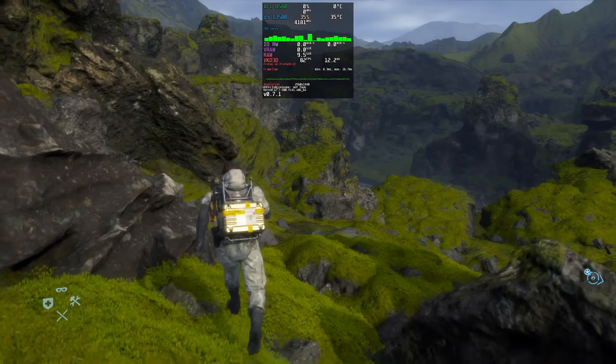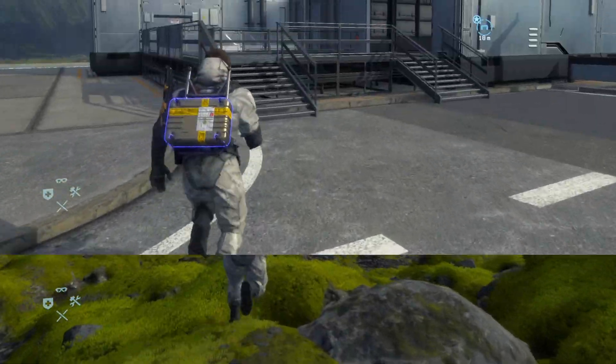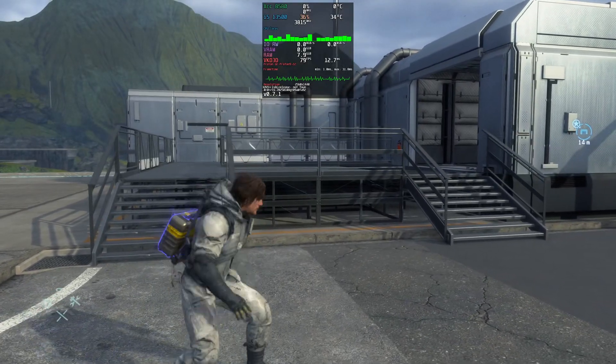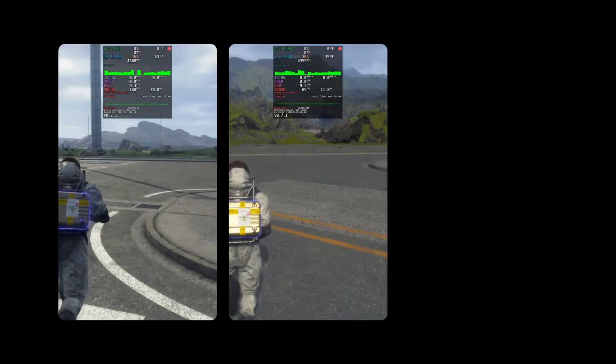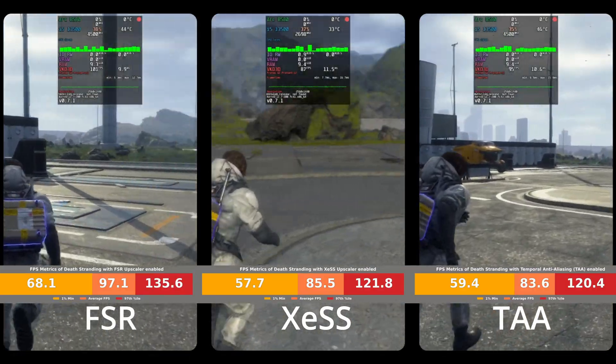Now, on to Death Stranding. At first, in the prologue, things seem okay. There are some shader lighting issues and some texture streaming issues — it's probably 80–90% there as far as playable is concerned. I tested the game with FSR, XCSS, and TAA enabled. XCSS performed similarly to TAA.